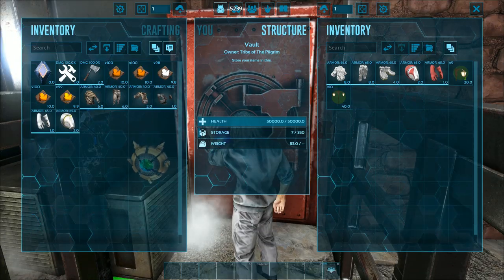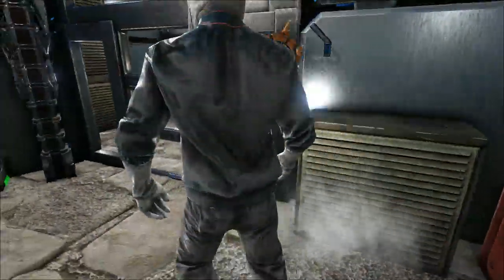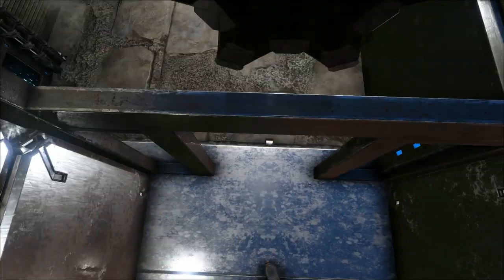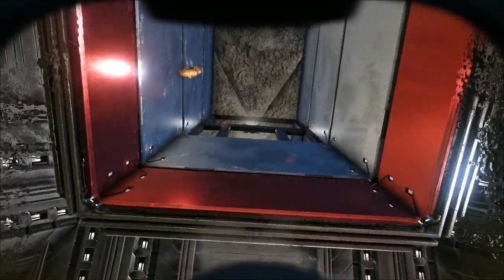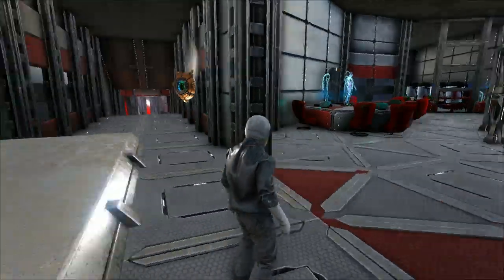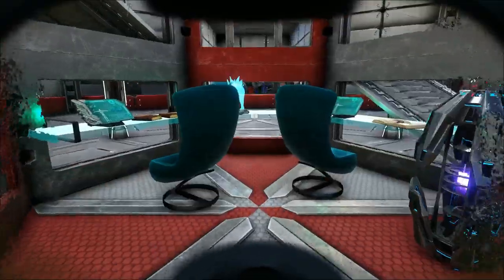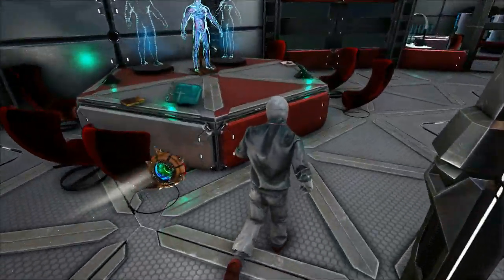Got to put your hazmat gear on if you're going down here. Check this out — we have a full underground laboratory. It's heavily inspired by an Umbrella Corporation facility. What if Umbrella got hold of InGen's dinosaur cloning technology? Yeah, I just went and built it.